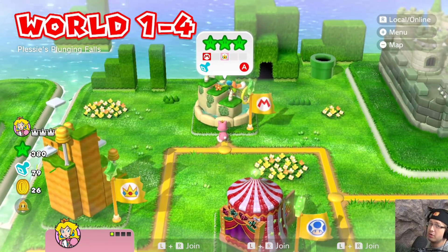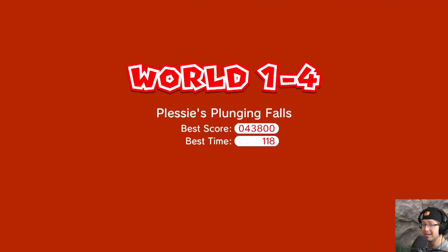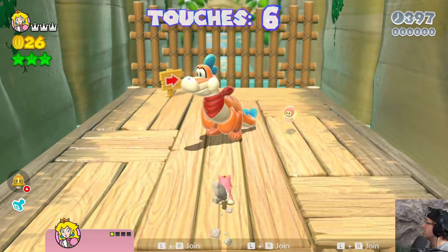It really wasn't that bad — honestly pretty simple. Plessy's Plunging Falls — I don't know how the hell this is gonna go down. Basically all I can do is just try to jump the least amount of times as possible. There's really no other option because we're inevitably going to touch blue because of the water. I can at least avoid Plessy's tail.